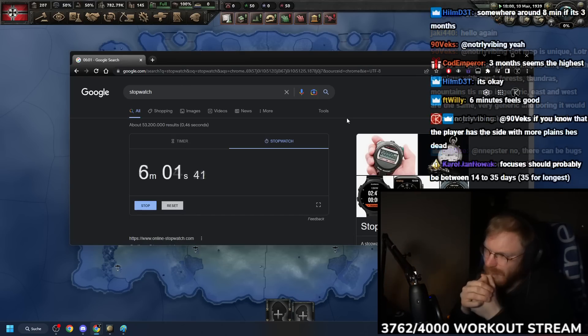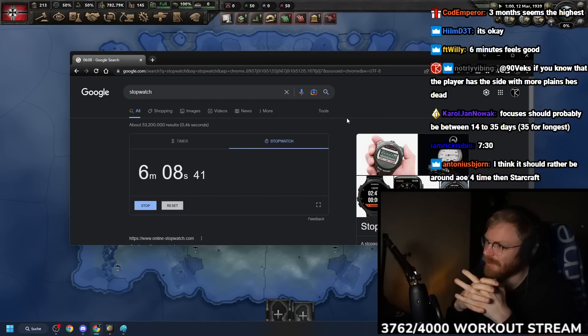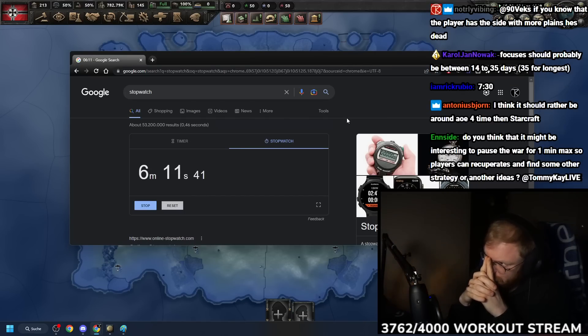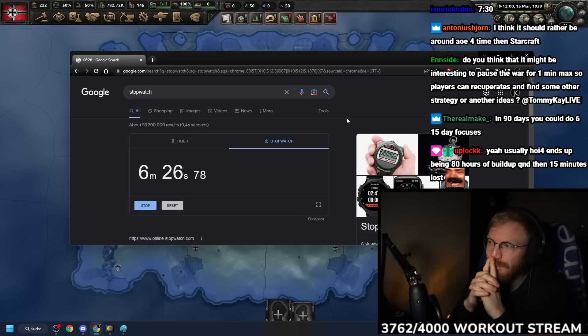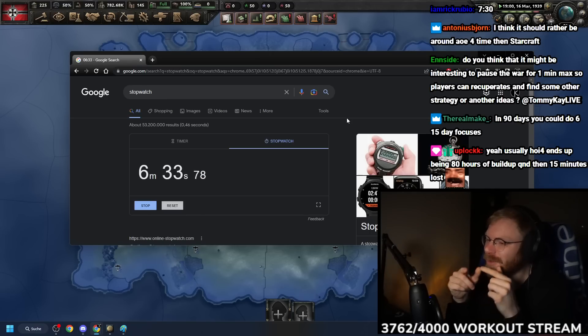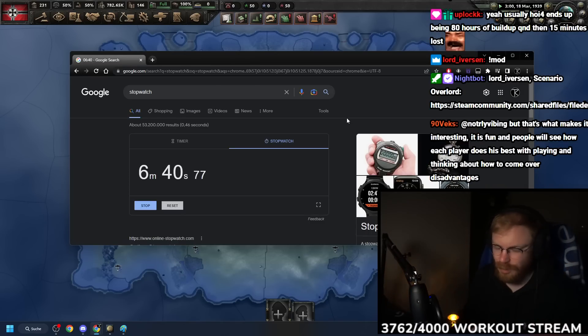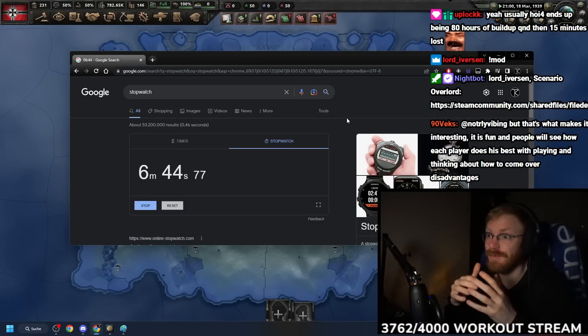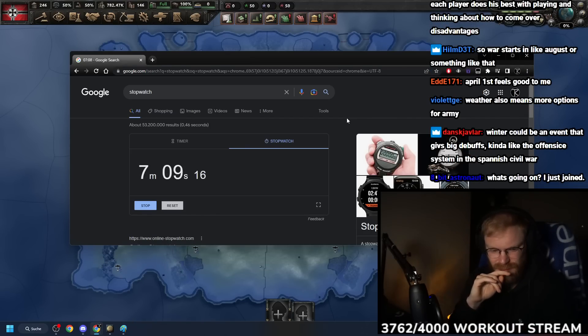If a build-up phase is six minutes and 90 days, there shouldn't be any focuses that are 50, 60, or 70 days - then the entire build-up is just one focus for the caster to watch. The focuses show as 59 days currently - only two months. That tells us focuses have to be like 10 days or even 8 days to make it exciting and let lots of choices happen. Three months seems perfect as a build-up. The start date should be the first of a month - first of February to first of March would be about 60 days.